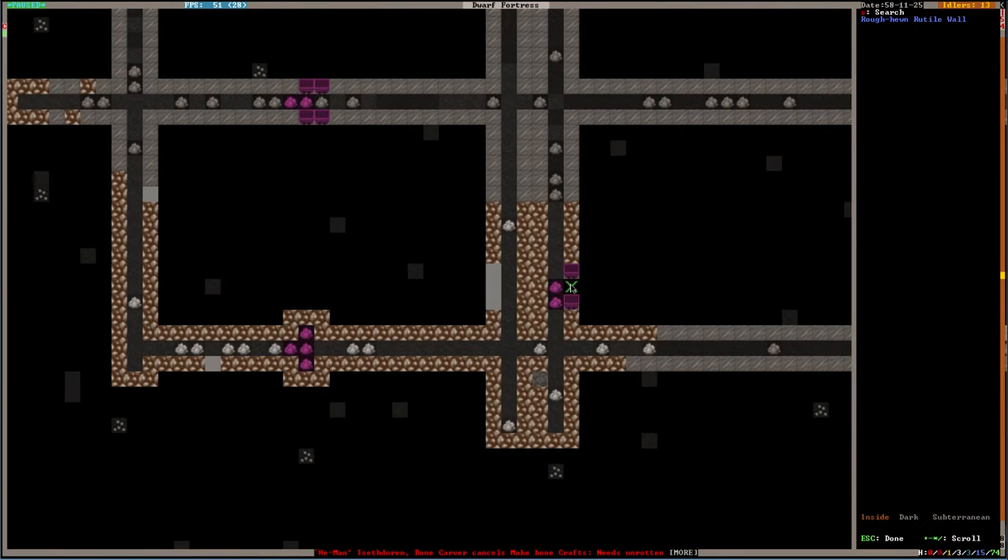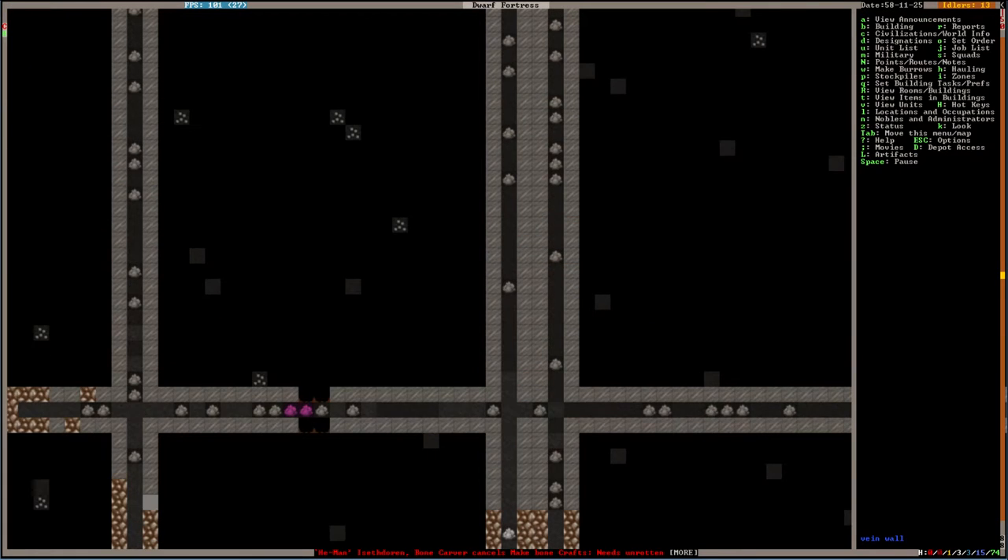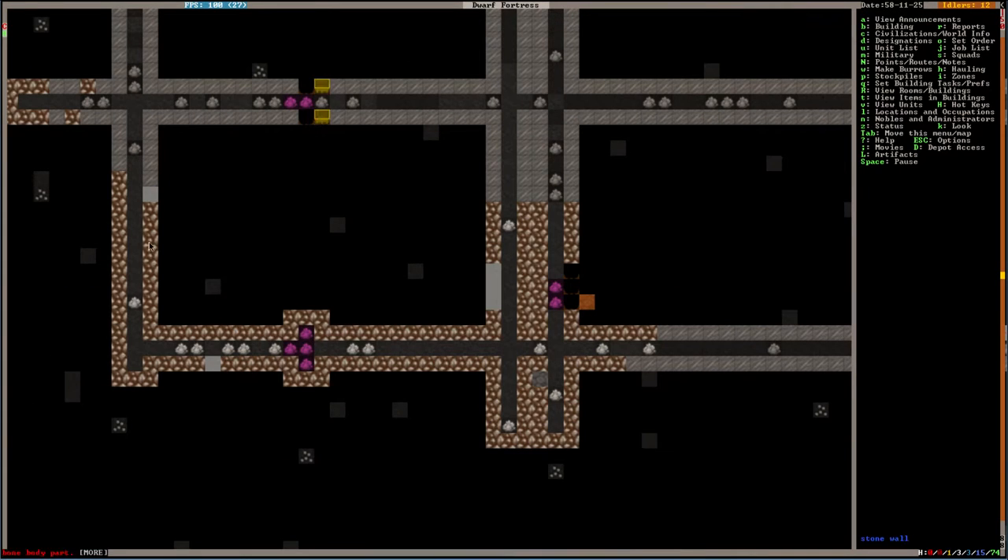Now, we have a bunch of this rutile — I remember rutile from my last playthrough, that's where I remember the name from. It is nothing too fancy, it's just basically just purple. Nothing fancier than that about it.